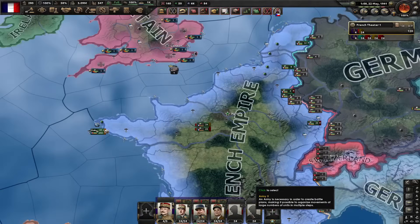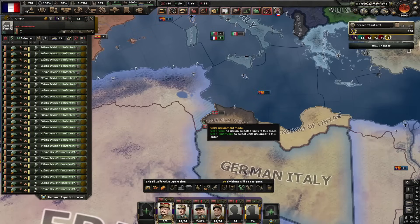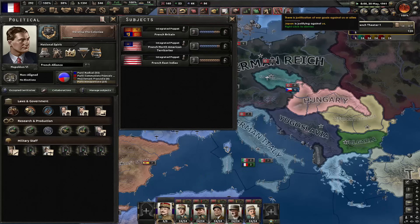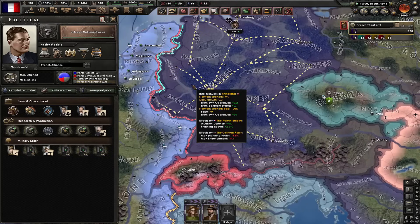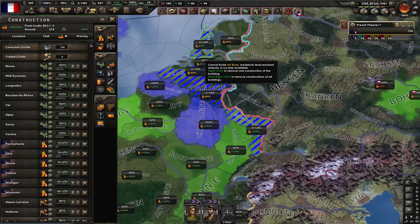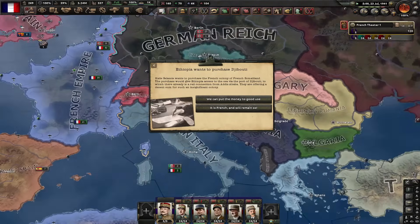Let's deploy these two new armies. One of them is going to fight here in the Benelux. The other one is going to fight in the colonies in Libya and also in Eritrea. Japan is now justifying on us. Let's start building an intel network in Germany. I need political power to annex the Dutch East Indies, so let me cancel the focus. I'm going to need airports all across the Benelux and France so I can deploy my giant air force.